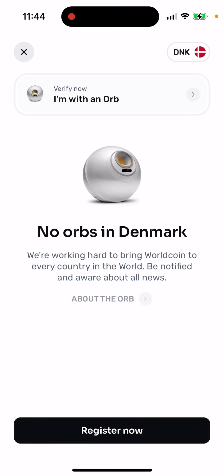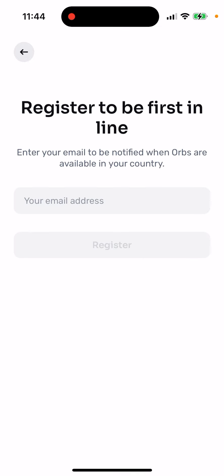In the app, you tap 'Verify to Claim.' For example, I'm in Denmark, and in Denmark there are no orbs. You can still tap 'Register,' but then you can just enter your email address to be notified — though there is a small chance there will be some orbs in your country soon.